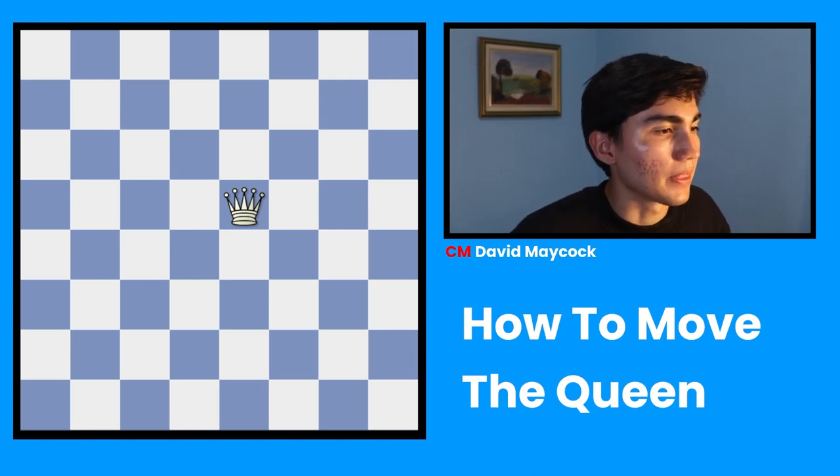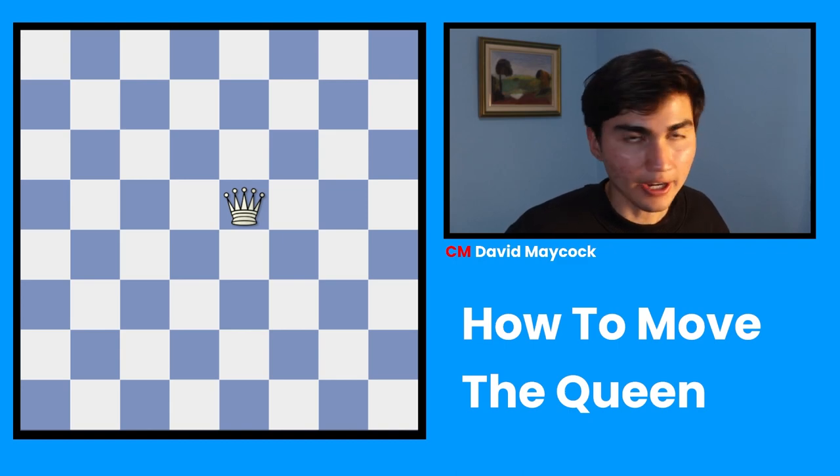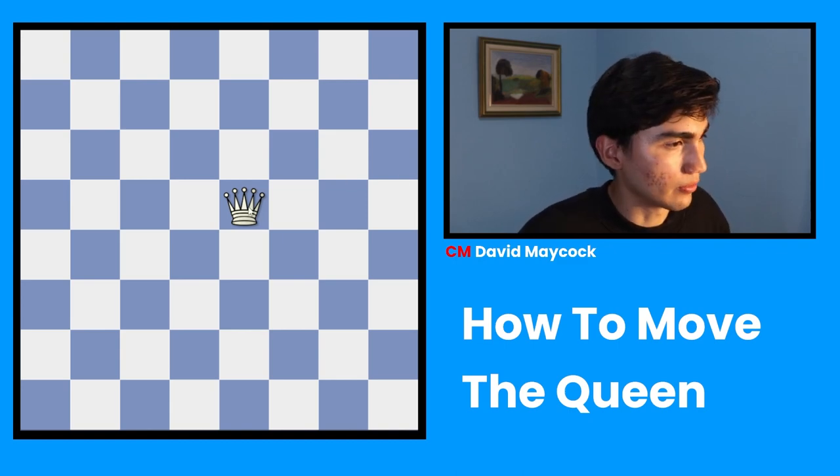Now, let me explain. A rook goes up, down, left, right, and the bishop moves diagonally, which makes the queen, once again, so powerful.